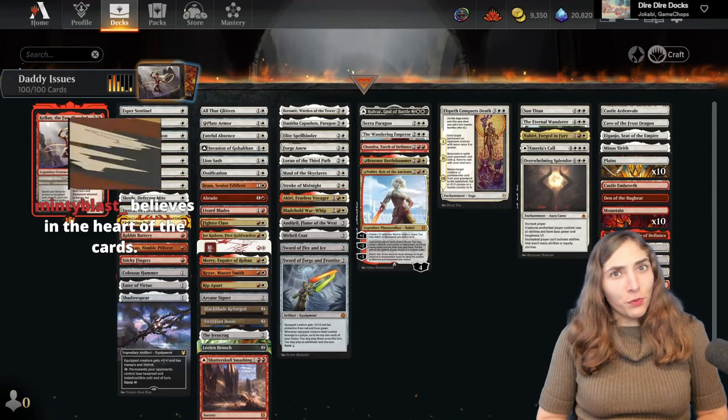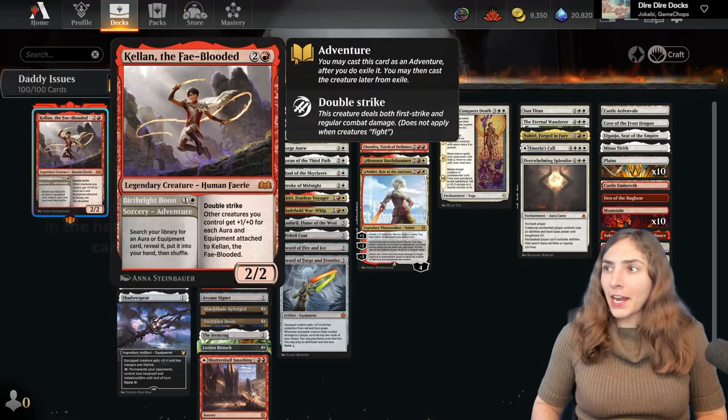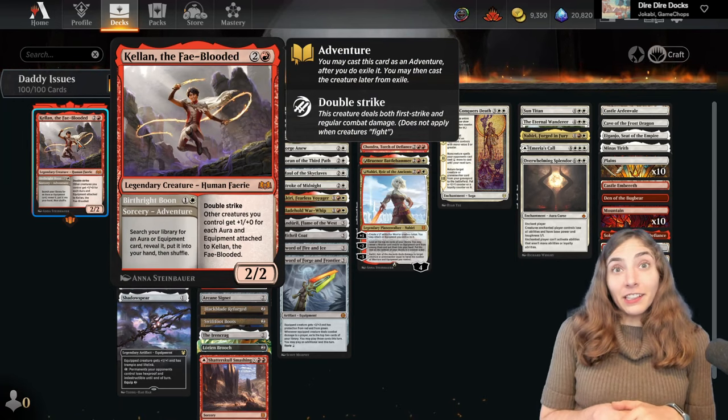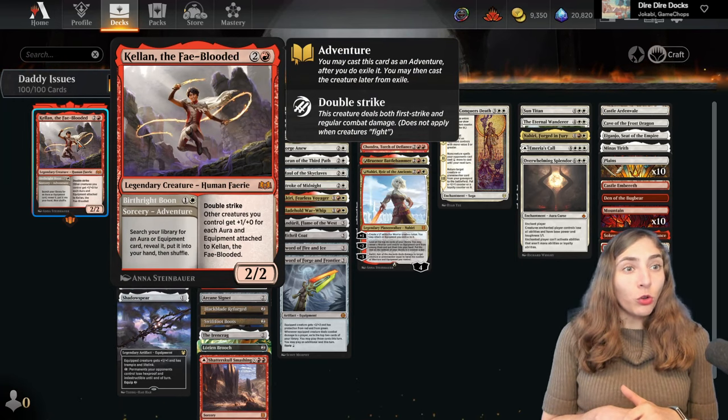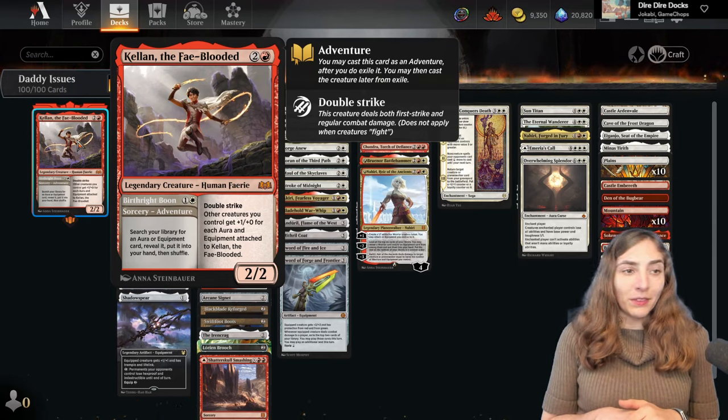Hello everybody and welcome to Brawl Stars! I'm Amy the Amazonian and today I'm playing Kellen in Fae Flooded. Kellen is Oko's son and a holder of many equipments and auras. The more he's got on him, the bigger the rest of your team gets.